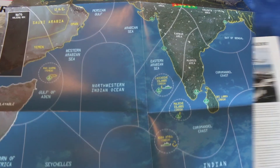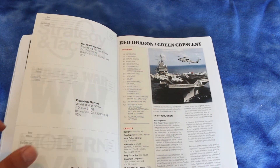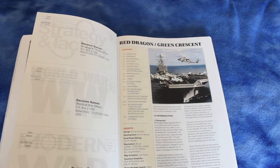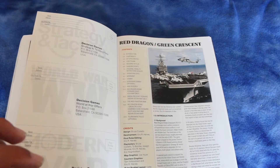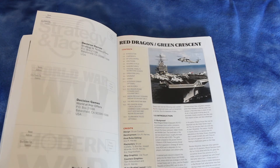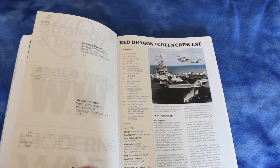Let's take a look at the rules. The introduction says: Red Dragon Green Crescent is a strategic level conflict simulation of hypothetical future conflicts in and around the Asian continent, Indian Ocean, and Middle East. The time frame is a not-too-distant future, roughly between 2012 and the end of 2021 — so this is actually still current. The game system is based on the proven Charles S. Roberts award-winning design that first appeared in Strategy and Tactics number 250. It's adaptable for two players, multiplayer, and solitaire play.